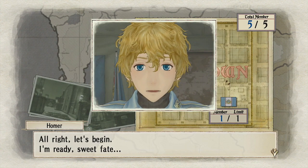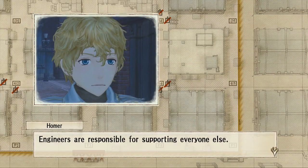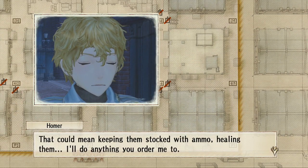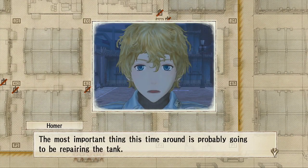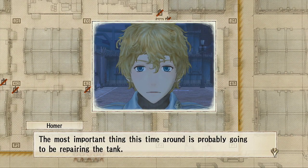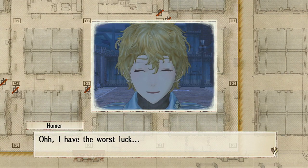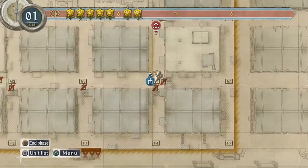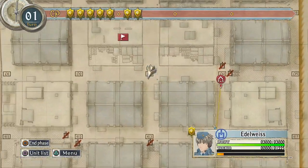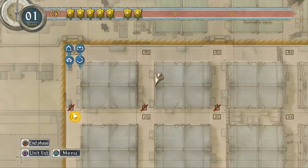Let's begin. I'm ready, sweet fate. Engineers are responsible for supporting everyone else — that could mean keeping them stocked with ammo, healing them. The most important thing this time around is probably going to be repairing the tank. They're on the front lines. A hailstorm of bullets, but I have to go in to repair. I have the worst luck. There's a problem — treads are at zero. There's an Imperial camp here and Welkin has to get there — and we're all the way over here.